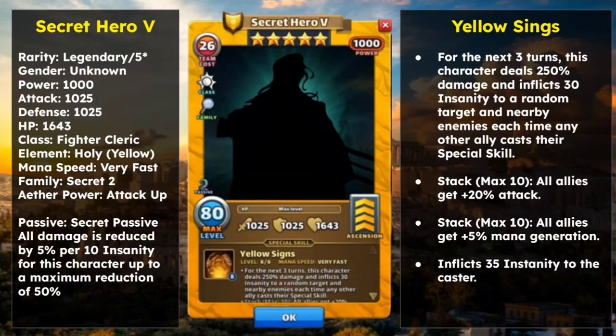So for 3 turns, if any ally casts their special skill, Secret Hero 5 will deal 250% damage and apply 30 Insanity to the target and nearby enemies. That is extremely strong — if you get your whole team charged up and fire this hero, the damage will be devastating. Additionally, stack max 10: all allies get plus 20% attack, up to plus 200% attack at max 10 stacks. He is running at very fast speed, making him extremely impactful.